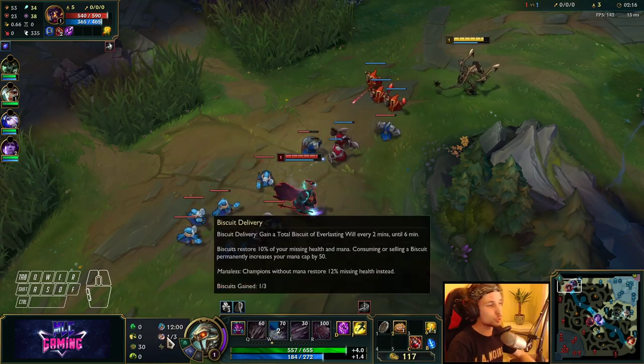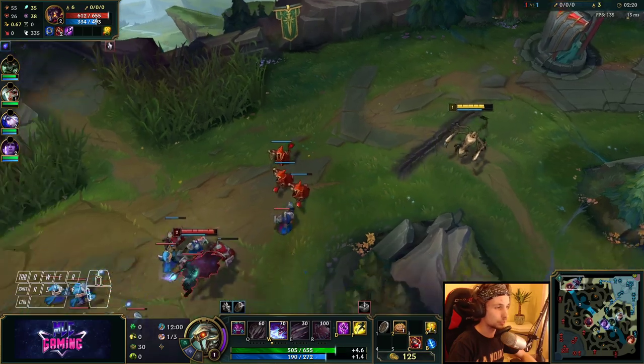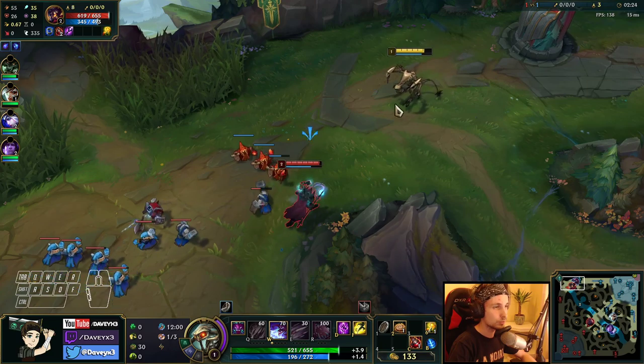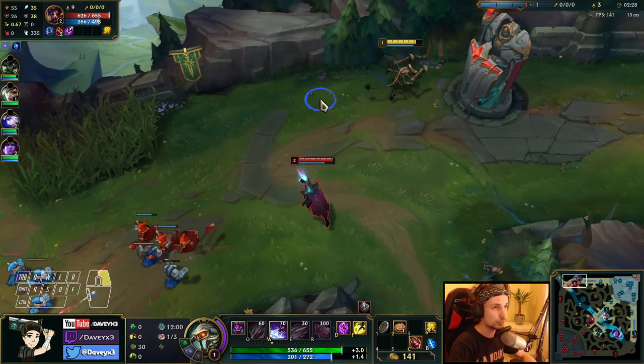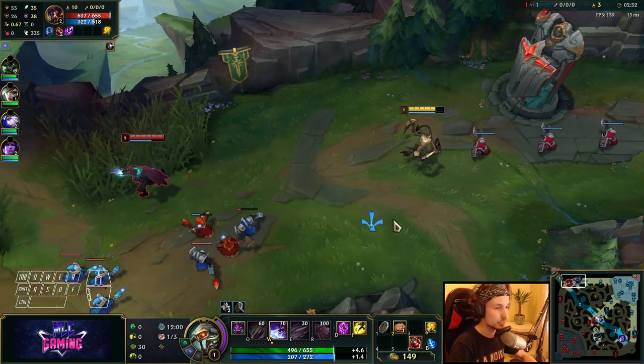For the secondary, you want to take Free Boots with Biscuit Delivery because it gives you mana permanently and it also gives you cookies which can help in the laning phase. For the full build and full runes, I'll leave it all in the description, so definitely make sure to check it out.